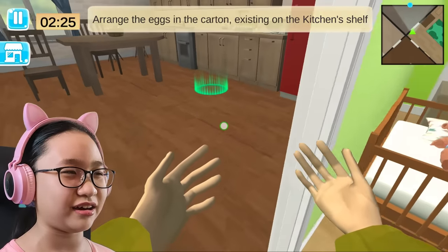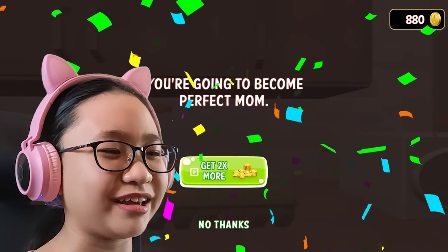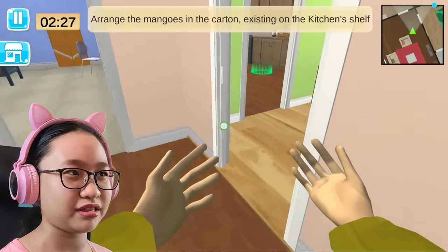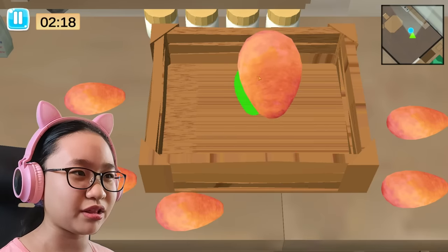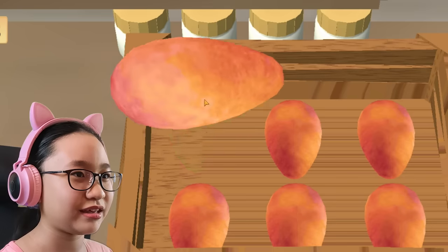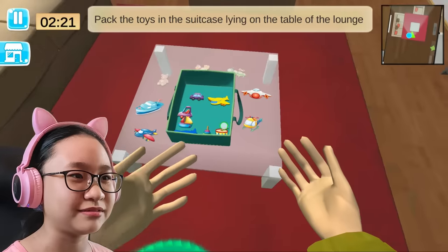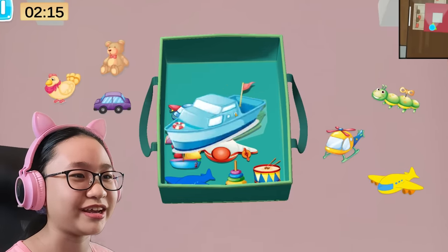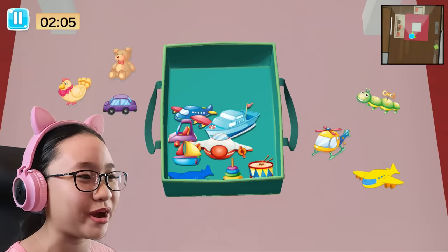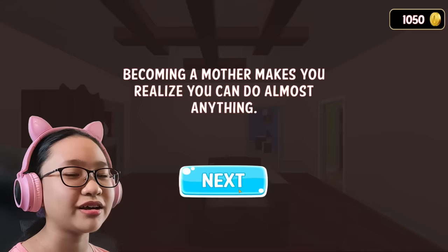Arrange the eggs in the carton existing on the kitchen shelf. Let's put the eggs in there. Done. That was easy. You're going to be a perfect mom — but I'm playing as the grandma. Whatever. Let's go to the next level. Arrange the mangoes in the carton existing on the kitchen shelf. The grandma's level is all the same. Why do the mangoes look like this? They look like eggs. Let's put the mango here. Yay, I did it! This is too easy. Let's go to the next level. Pack the toys in the suitcase lying on the table of the lounge — oh, there it is. This is boring. Why can't it be more challenging? It's all the same. I can't put the boat in there — oh, never mind. This is boring. Why am I doing this? Why are we packing? I hate the grandma's level, it's too boring. Let's go to the next level.